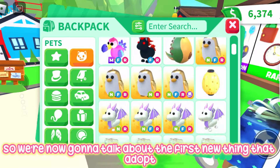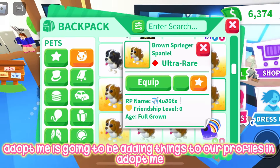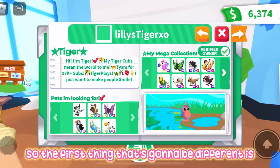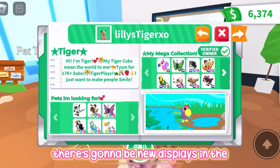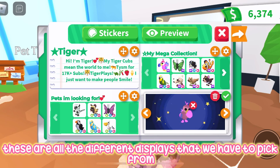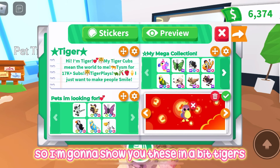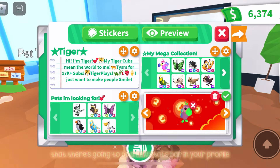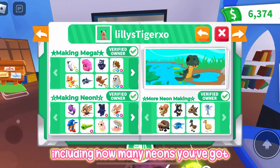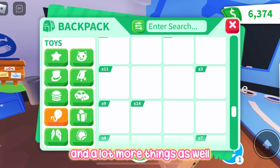The first new thing Adopt Me is adding is changes to our profiles — new ways to customize them. There are going to be new displays in the info display and your pet section. Right now there are various displays to pick from, but when the update comes out there'll be a lot more. There's also going to be a new stats bar in your profile, which will show how many neons you've got, how many mega pets you have, how many eggs you've hatched, when you started playing, and more.